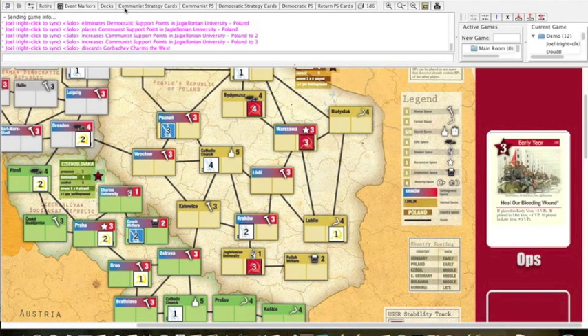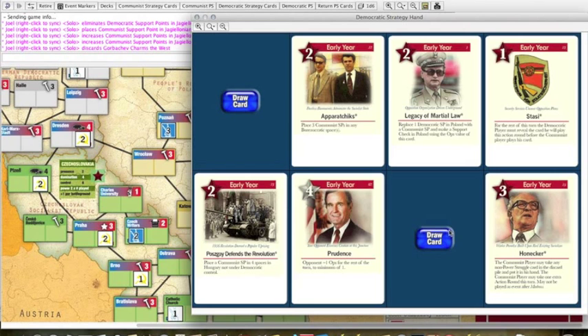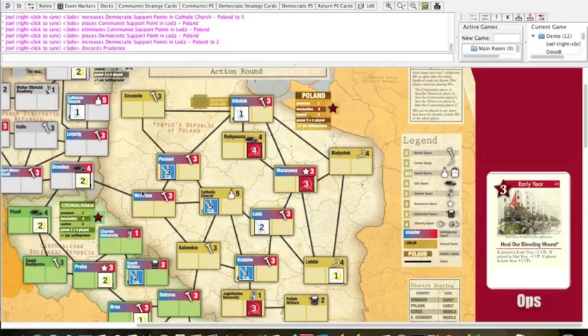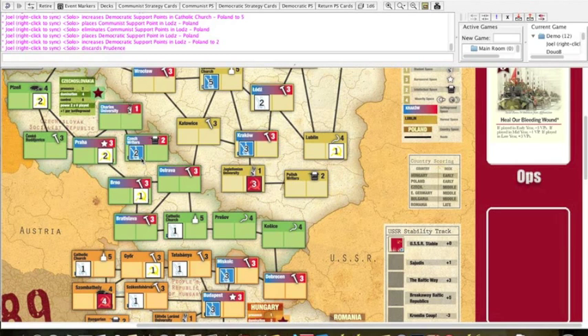The Democrats have a very wretched hand, but there's one good unaligned card to reestablish things — getting control of Krakow and the Catholic Church again, placing four SPs. This is how the game moves back and forth. The events are not cookie-cutter copies from Twilight Struggle — there are interesting and tough decisions with a lot of the cards. Now I want to show you how a scoring card works. We have a power struggle in Poland.